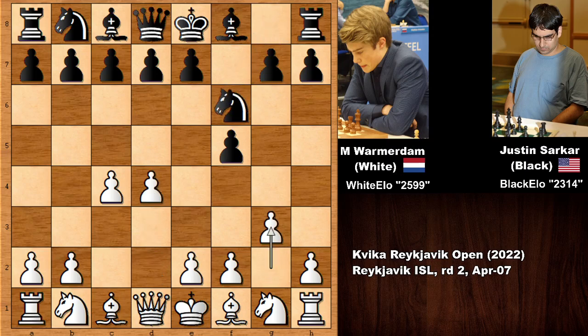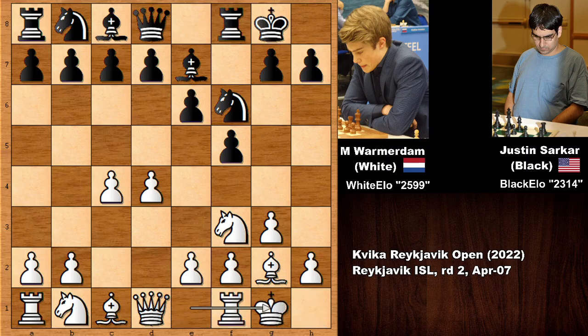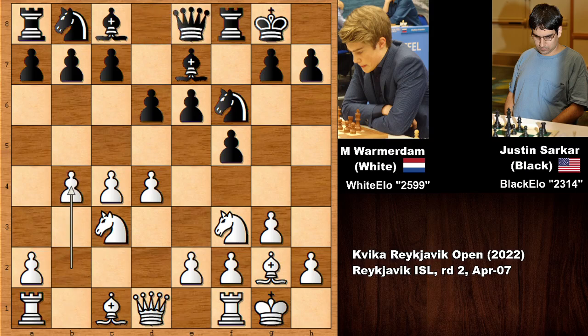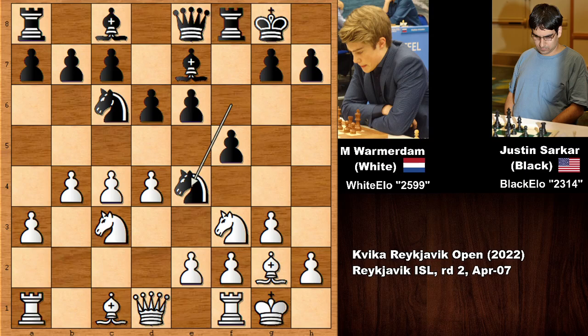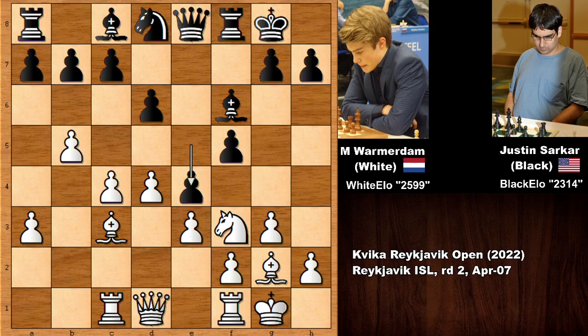Then d4, knight to f6, g3, e6, knight to f3, bishop to e7, bishop to g2, and black castled. White also castled, then d6, knight to c3, queen to e8, and b4 — developing the knight and attacking the b-pawn. Both players are fighting for the better position, kicking the knight back, and black is also kicking the knight back, gaining the space advantage.